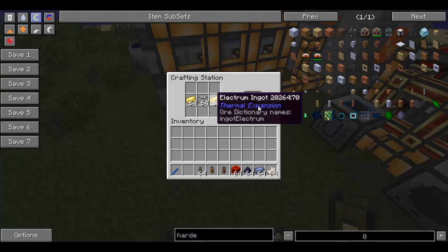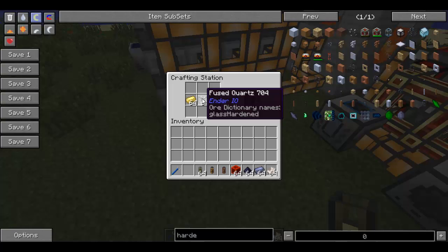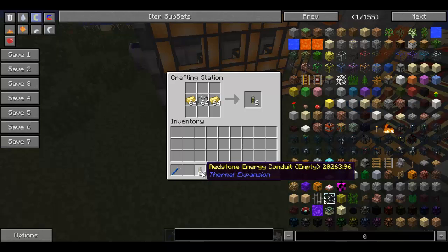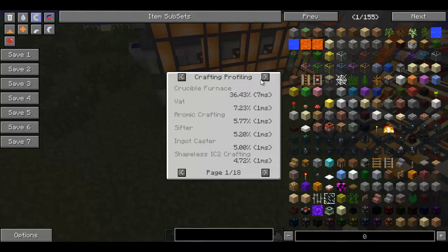For the actual redstone energy conduits, the empty ones, you need to be using electrum ingots along with fused quartz, or alternatively you can use hardened glass as well.